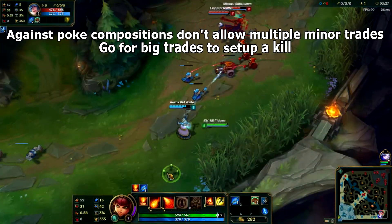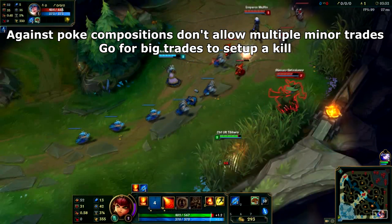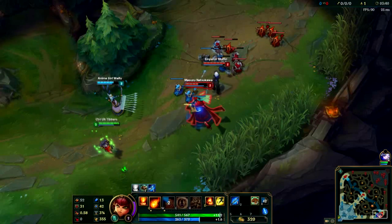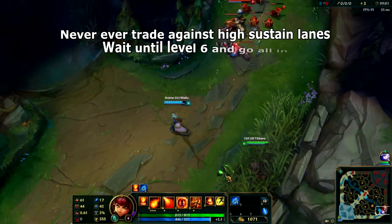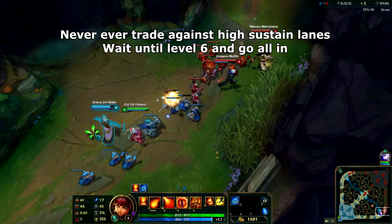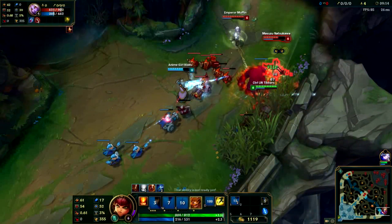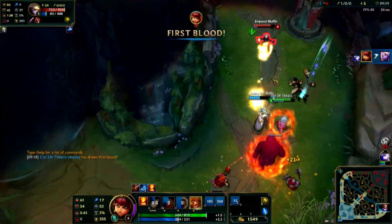The next matchup you'll face are poke compositions that may or may not have sustain. In either case, you never want to allow multiple small trades to go through. If you're going to trade, burst off a large chunk of their HP hard so that in the next trade you can go all-in and finish them off. Lastly, we have the Super Sustain Lanes. These are lanes you want to avoid trading with at all costs as you will lose every single trade and they will just heal back up to full HP. The best way to deal with these lanes is to wait until you and your ally reach level 6, then attempt to all-in the enemy lane using your full burst along with ignite.